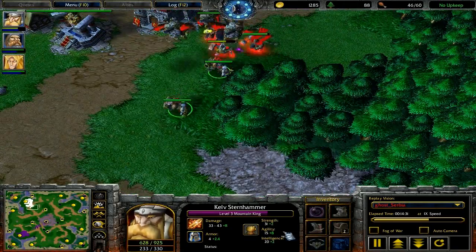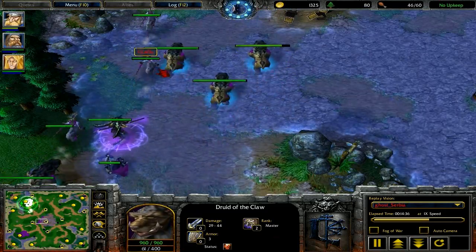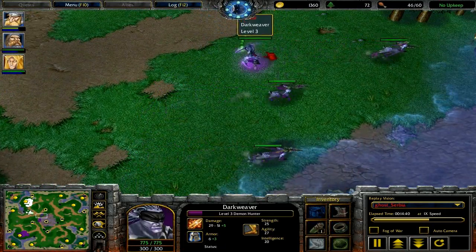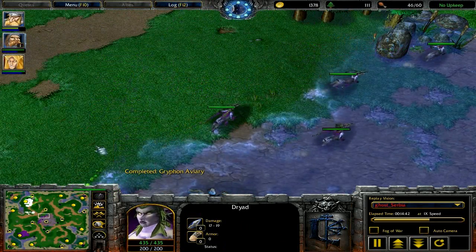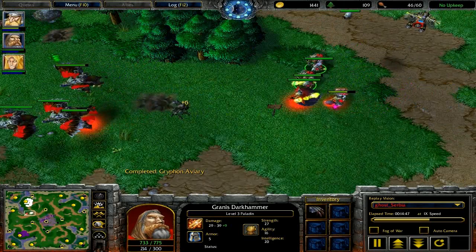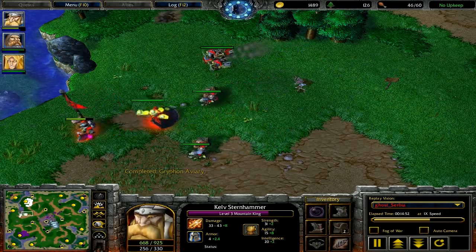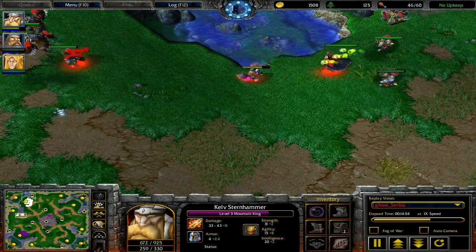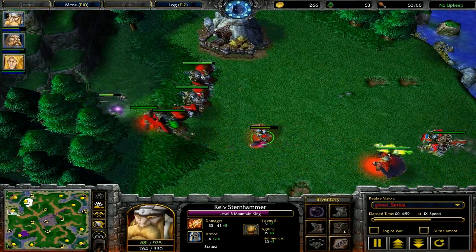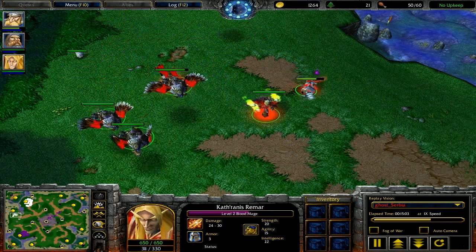Right now Ghost is getting mortar teams, because he knows that his opponent is getting Dryads. In most cases this is good, however you can see that there's really not a strong front line to protect them. But you'll see soon that the combo of heroes he's using is actually a pretty strong front line, able to keep the Demon Hunter away from the mortars in most cases because of how strong Banished Bolt is.